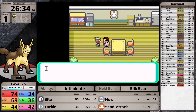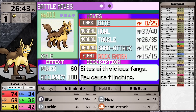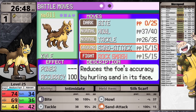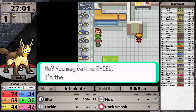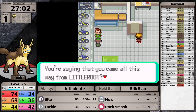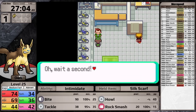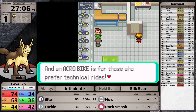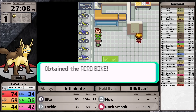In Mauville City, I pick up the HM for Rock Smash and teach it to Mightyena right away. The downside is I won't be able to unlearn this move until Lilycove City much later, but it'll be good against Watson's Magneton soon. I also always pick up the Acro Bike here — I've banned biking on four times speed because it's too hard to navigate, but I allow it when traversing terrain, which gives me a shorter path to the Magma Hideout later.